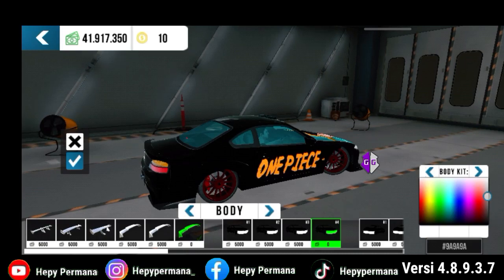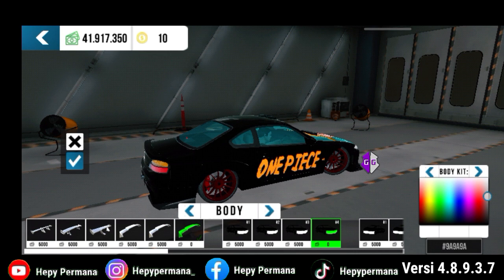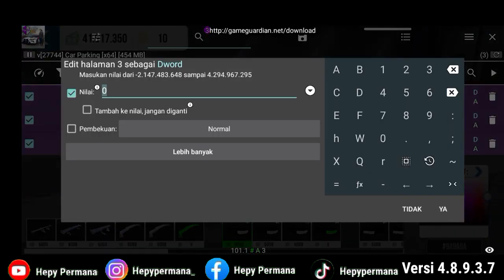Kita gunakan bumper yang depannya ini ya. Kita buka lagi GG-nya. Di bumper nomor 4 kita ketik di sini 3 ya. Lalu kita klik yang memurnikan. Itu kan untuk pencarian baru, batal, dan memurnikannya sudah hilang ya. Jadi tampilannya seperti ini, oke. Kita close dulu untuk GG-nya, kita klik tanda X di GG. Lalu kita pindahkan ke bumper nomor 1.